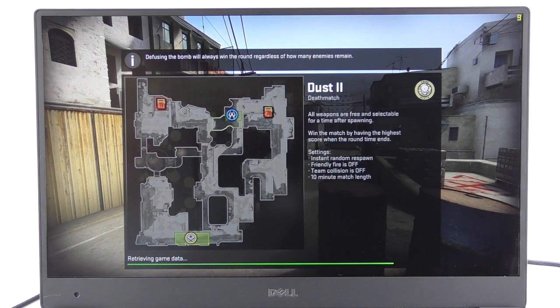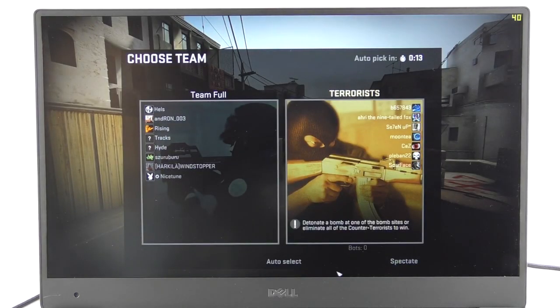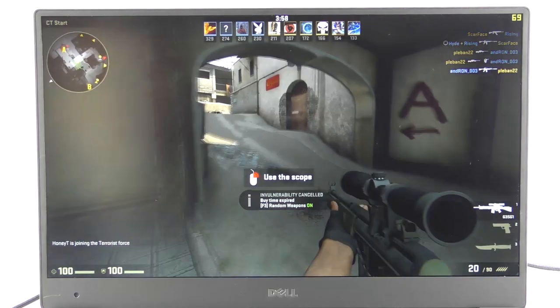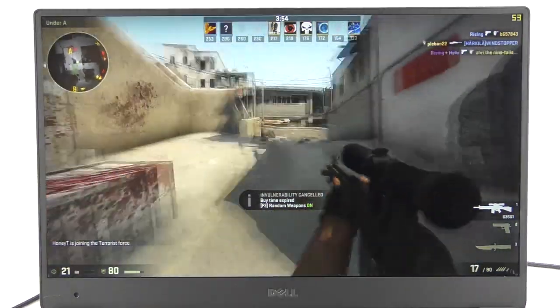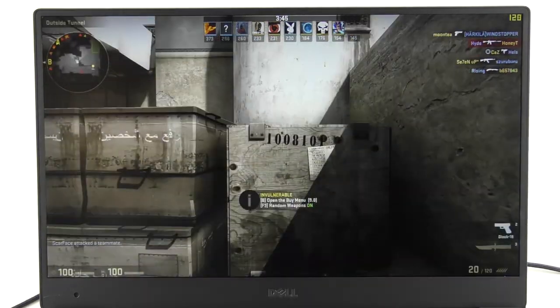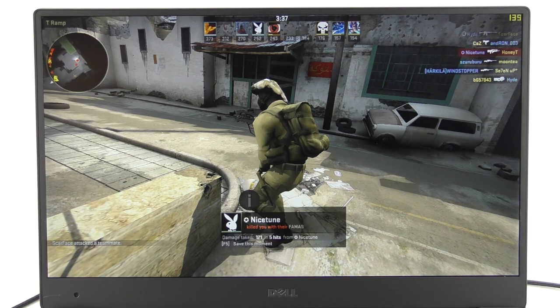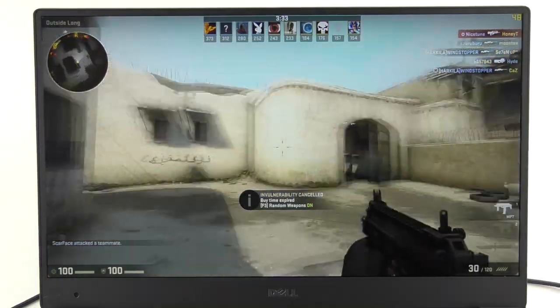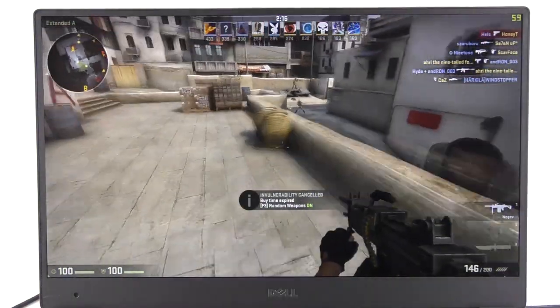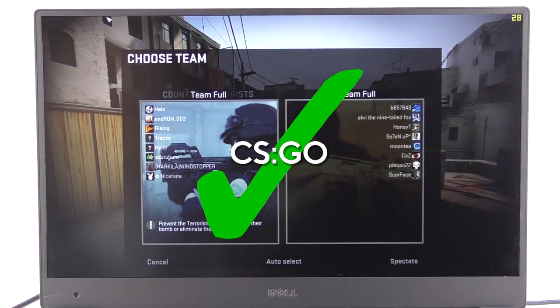Dust 2 loading — this is Counter-Strike: Global Offensive, one of the top games people asked about. Running at 1080p native with medium settings and playing online, we're straight away getting 60 frames per second — 60 plus FPS. It briefly drops to around 30 but only momentarily. This is 1080p native full HD at medium settings and it's extremely playable. You won't have any problem playing CSGO on the XPS 13 at all — very, very impressive.